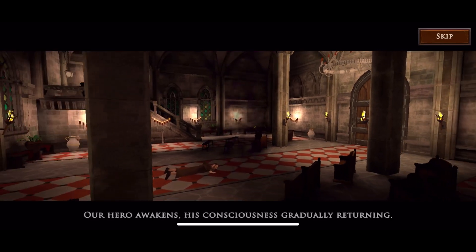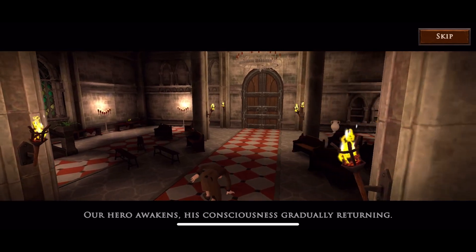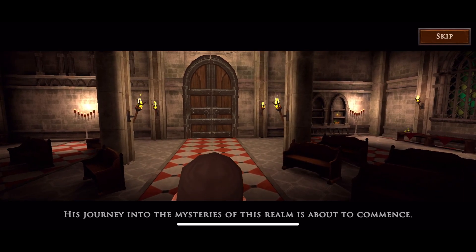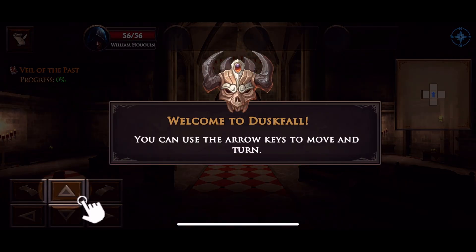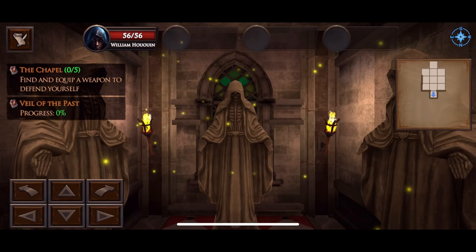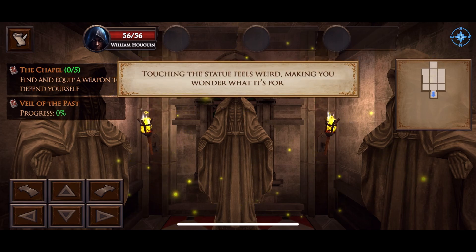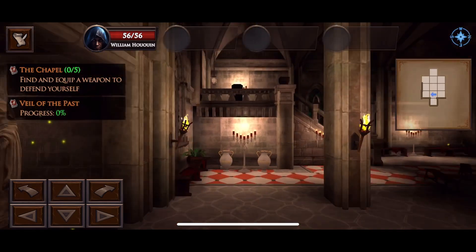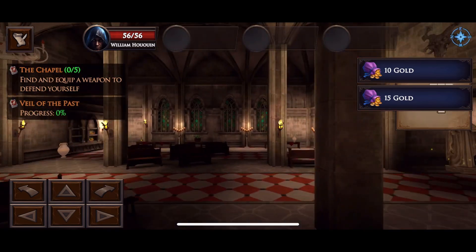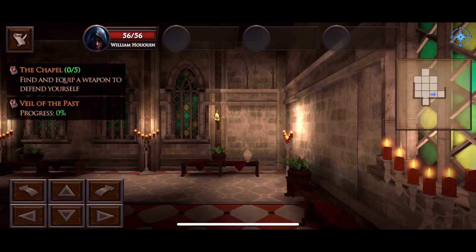We're greeted by a pretty nice intro to the game with some voice acting. I'm about three or four hours in and I haven't encountered much more voice acting beyond that — the rest is just text on screen. This is grid-based: you move grid to grid, and there are no random encounters. You can see enemies on screen, walk up to them, and a turn-based fight occurs.